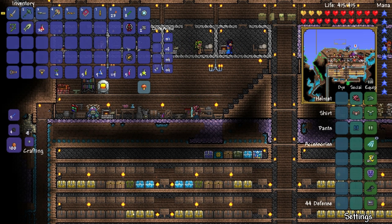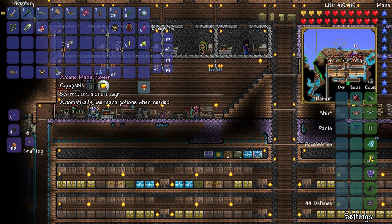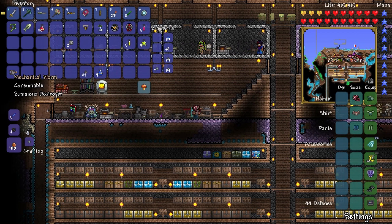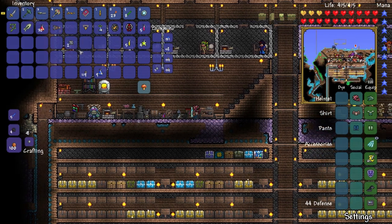There we go — Celestial Emblem. Let's make sure that we are getting ready. Any potions we might need: Thorns, Iron Skin, all of our accessories. Let's get this organized. There's the mechanical worm. Don't know the hotkey for this, so we're gonna put these over here.